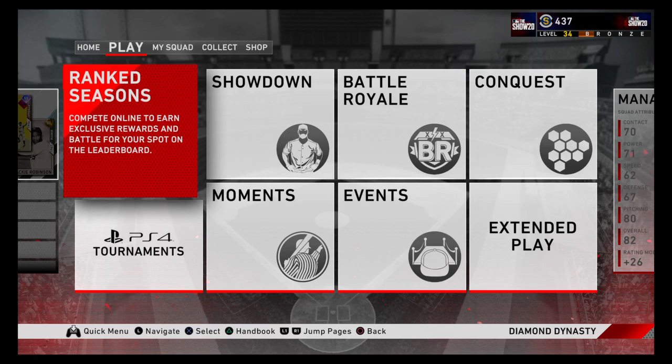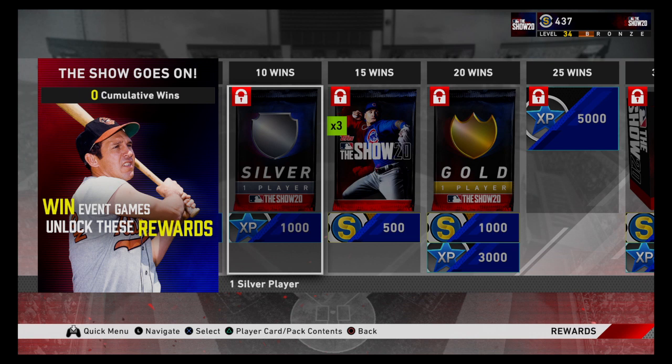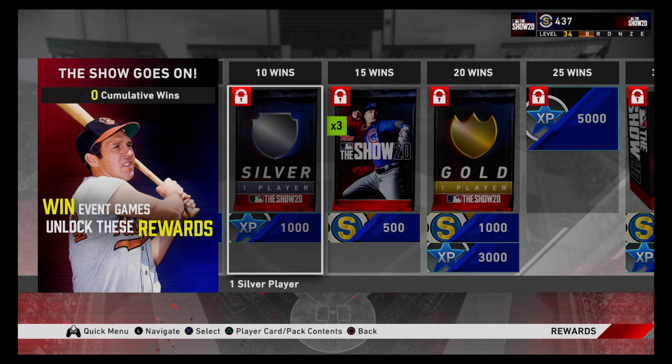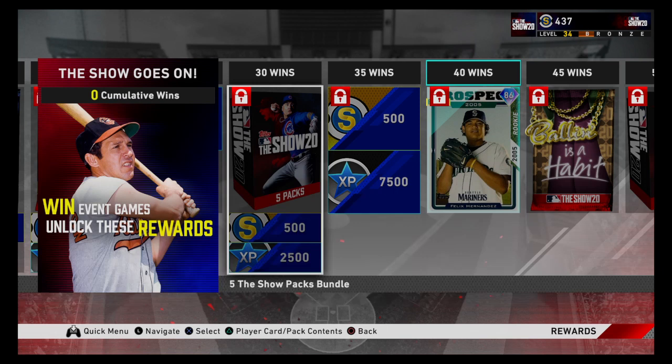Now let's talk about what I consider the best way of making stubs fast: events. For playing an event game you can get 200–300 stubs just for playing. Then look at these rewards — it depends on pack luck, but it also gets you a lot of XP. Five wins you get a pack; 10 wins a silver pack and 1,000 XP; 15 wins three packs and 500 stubs; 20 wins 1,000 stubs plus a gold player you can sell; 25 wins 5k XP.